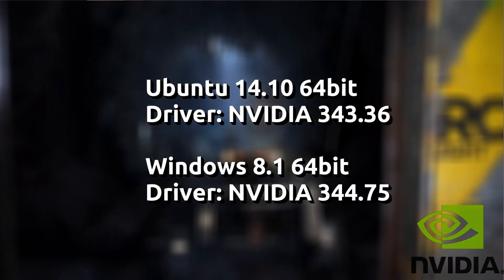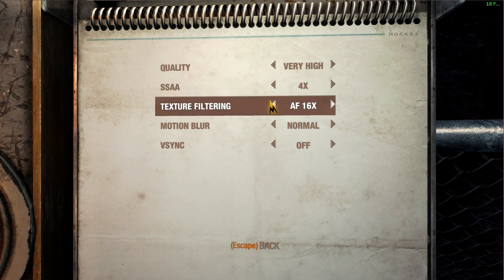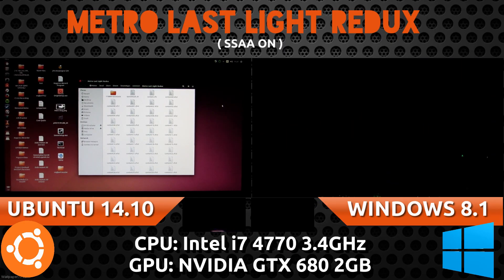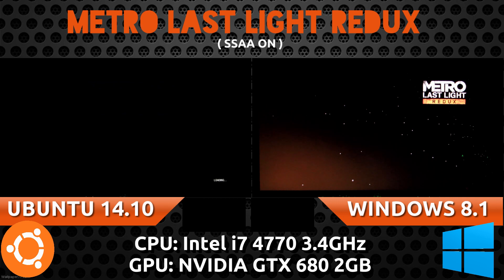Hey there guys, Penguin Recordings here. Today I'm doing a short benchmark video with the latest Metro Last Light Redux. There are going to be two parts to this test. Both will have maxed out settings, but the first part will have SSAA on. For Ubuntu that means four times, and for Windows 8.1 it's just on — they don't give you any more options than that. Later on we'll do it with SSAA off.